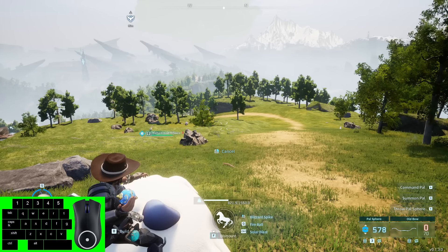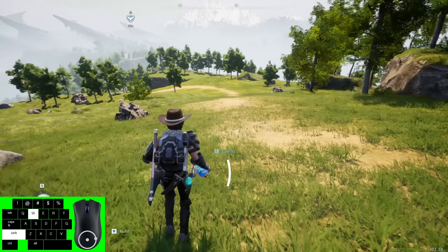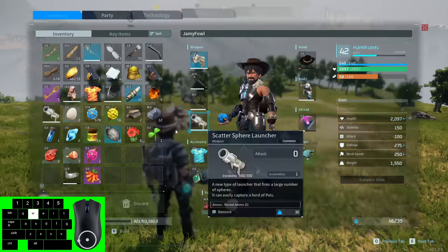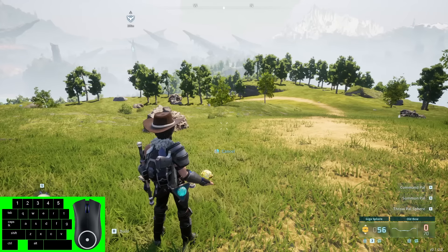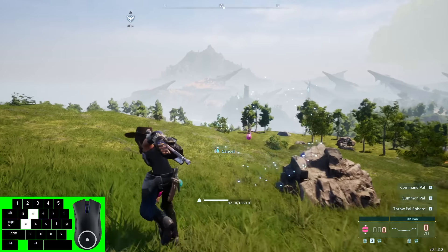If you set your FPS to 30 max, you hop on a pal, you hold down aim, then shoot pal sphere and shoot in quick succession — all while holding aim — you'll get an infinite sphere glitch.